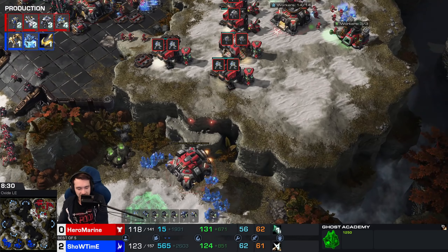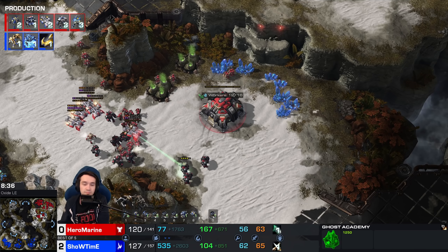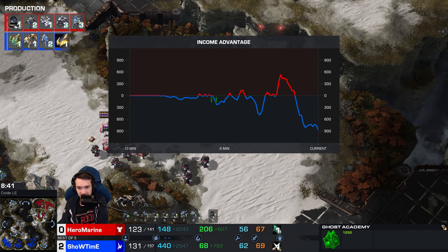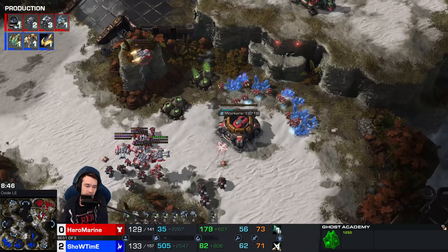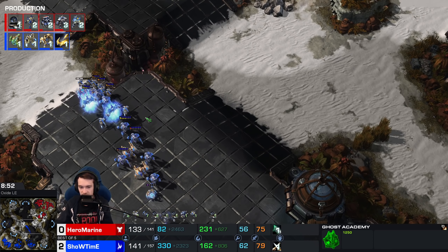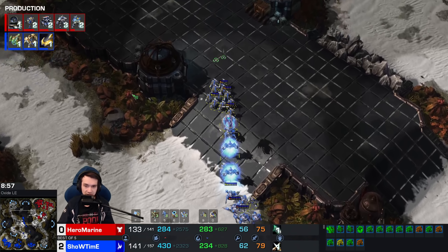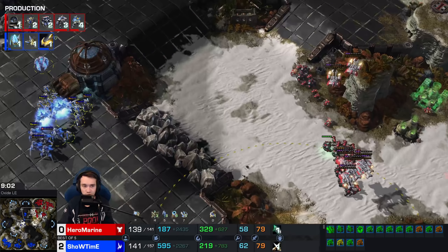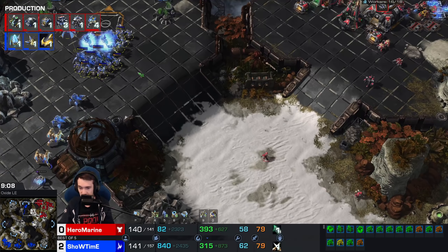A third Command Center has been completed — the worker count not devastatingly low quite yet. Showtime now starting to grind out an income lead — he only had two orbitals for mules, now a third orbital is on the way. Showtime not getting too greedy tech or upgrade-wise. This entire series, both players have been slowly adding upgrades as opposed to going for double chrono-boosted Forge or super quick Armory.